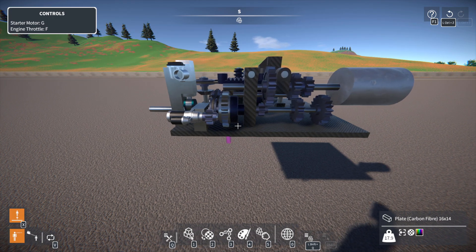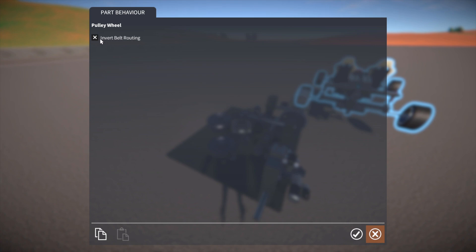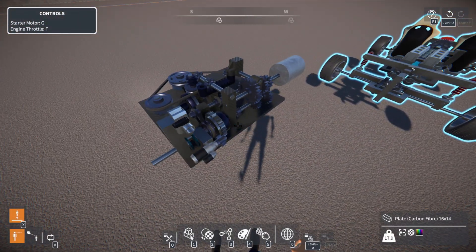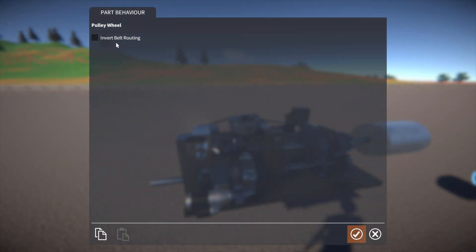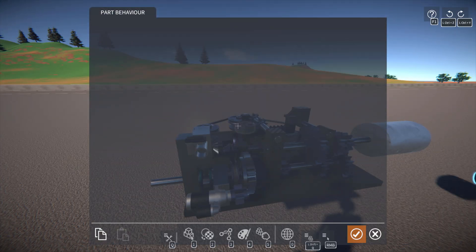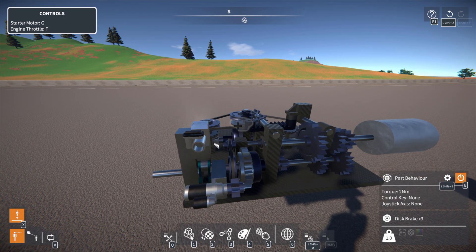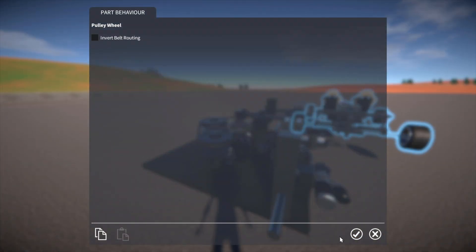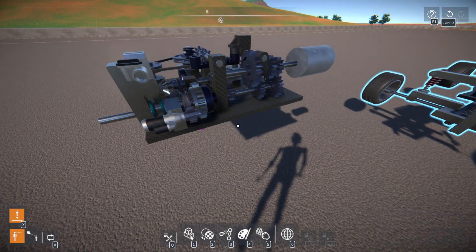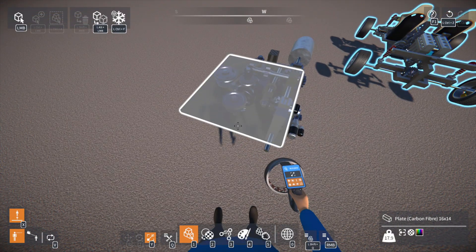So if we start this up — holding G — this belt here likes to be finicky. Let's invert that. It's gone and shifted itself into third gear; it shouldn't have done that. Technical difficulties please stand by.